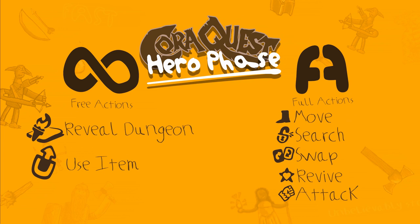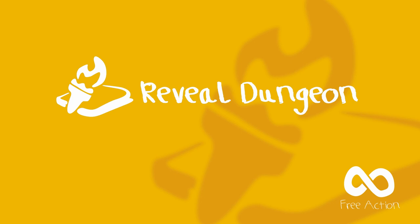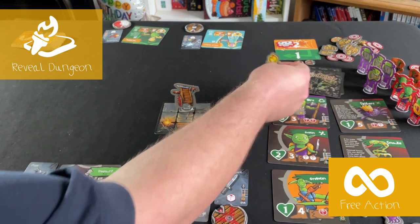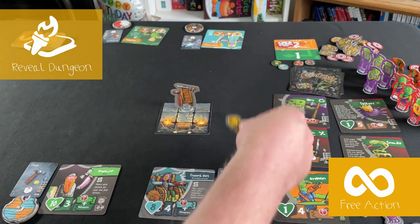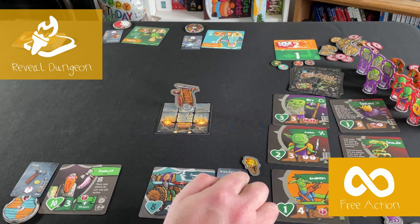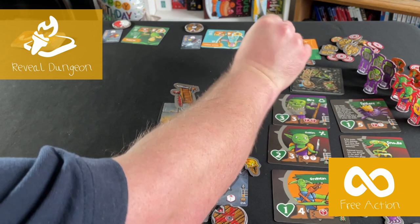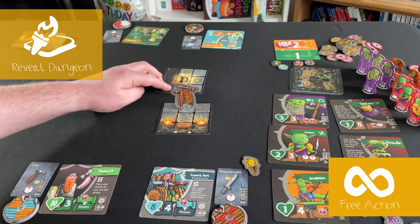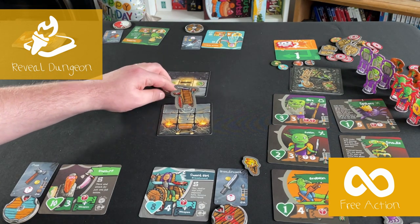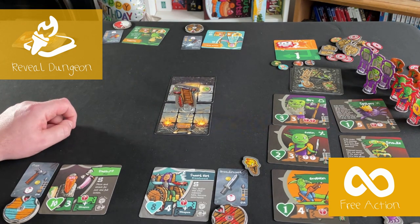Reveal Dungeon. This is what you'll use a lot to explore the dungeon and find all the different rooms. To reveal a new part of the dungeon, the hero must first be standing right next to the edge of the dungeon. They then take the top card off the dungeon deck — if the explore marker is still on top, you take that off and put it down next to you, so you can remember in the countdown phase whether you explored the dungeon this round.